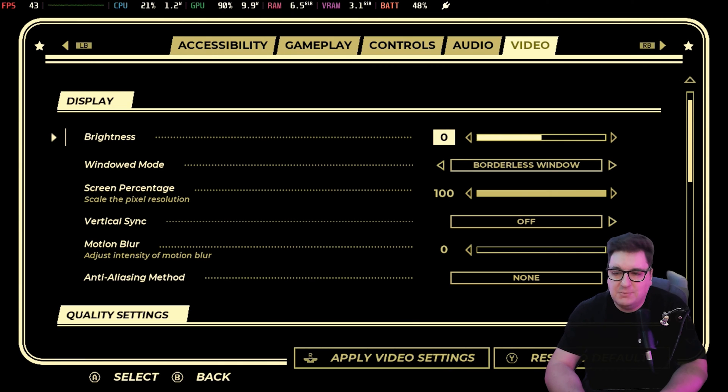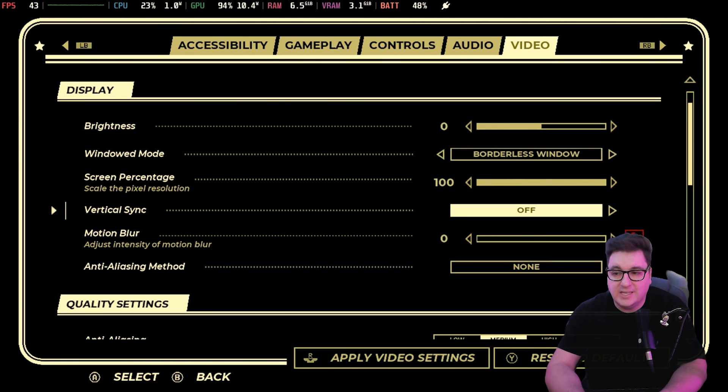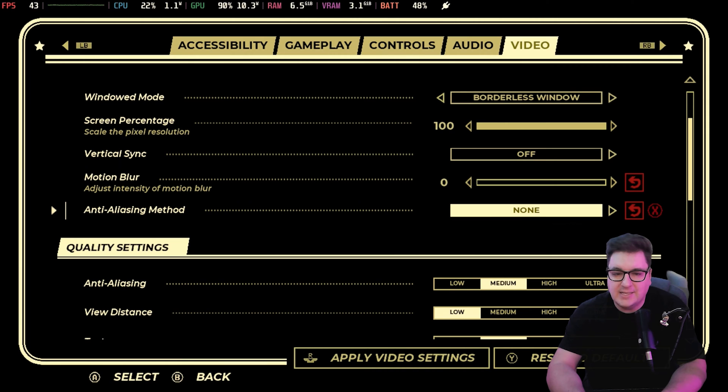Looking at my display settings: brightness is set to zero, I am running a borderless window, screen percentage at zero, vertical sync is switched off — although I will run through locking your FPS in a moment. Motion blur is at zero, anti-aliasing method I haven't got anything switched on, but you can change that to TXAA or FXAA if you wanted to.